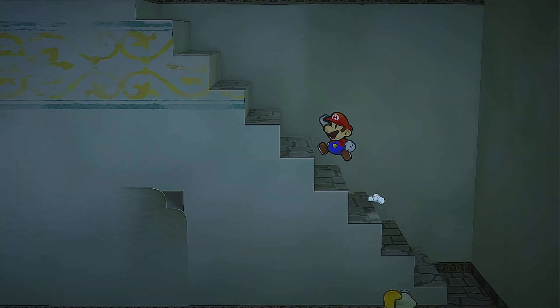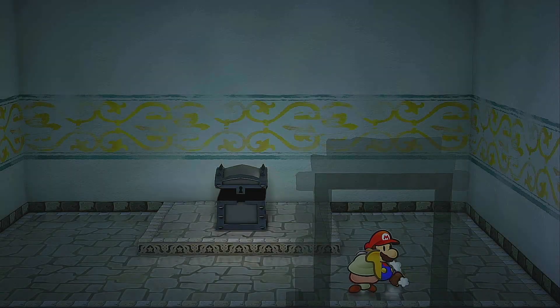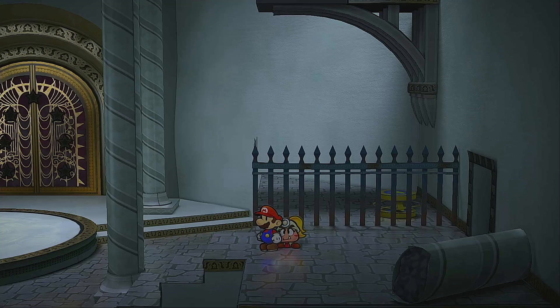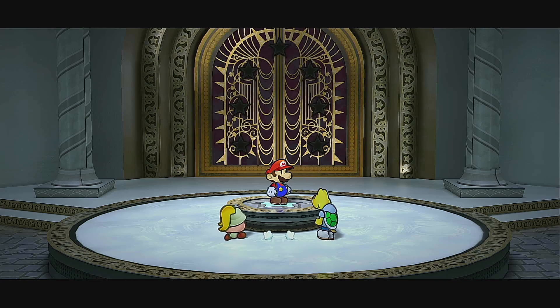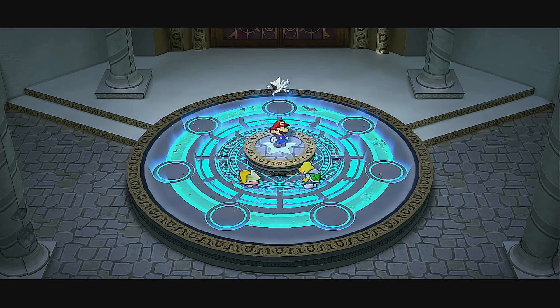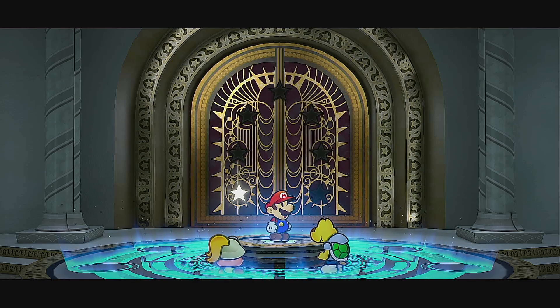Let's head to the Thousand-Year Door — I keep seeing paper-thin spots so there will come a point when we actually need it. This is where the treasure chest was when we unlocked the area. At the door, I hold up the Crystal Star. Counting the crystal stars on the door: it looks like there are seven crystal stars total.